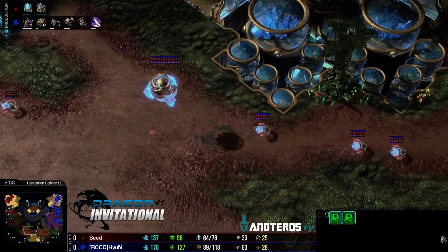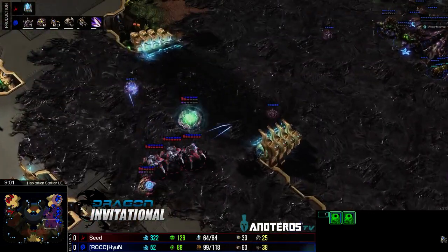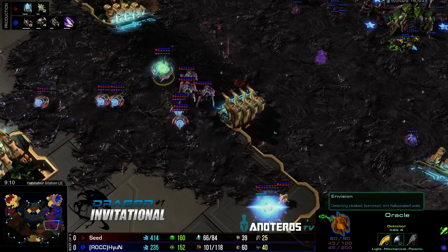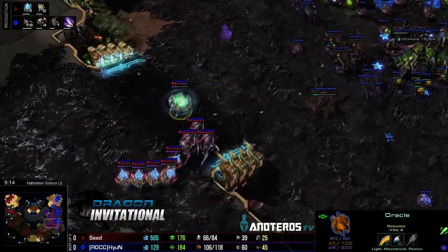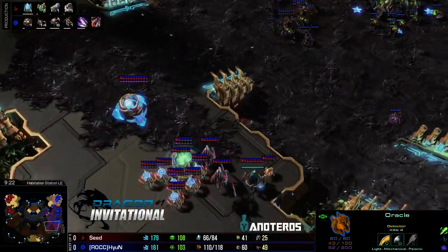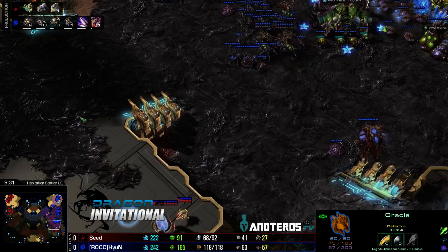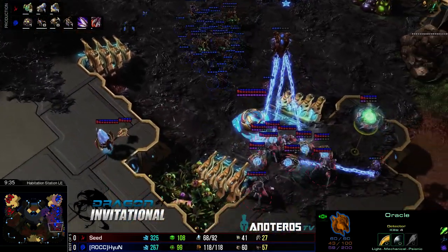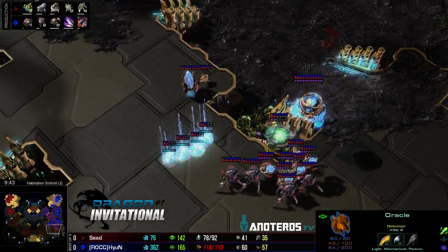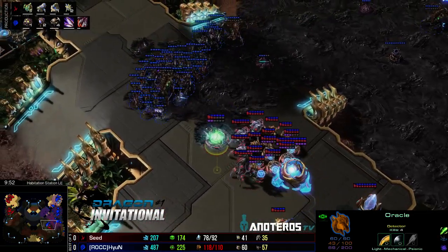HyuN already has three-base saturation up and going and will start cranking out units as fast as he can. Seed's sentries are taking the long way around the third to avoid the overlord scout. Creep is getting cleaned up with help from that surviving oracle using Envision. A forge and a robo go down behind this for Seed — interesting to see what he pumps out. Some immortal play, which we didn't see versus Ragnarok.